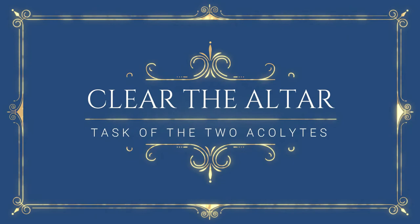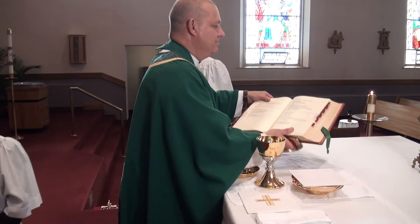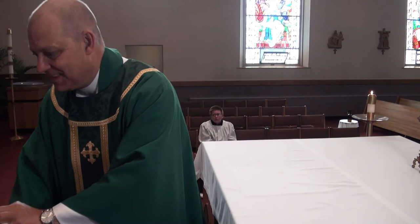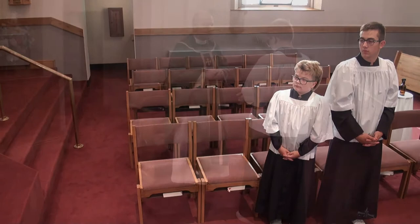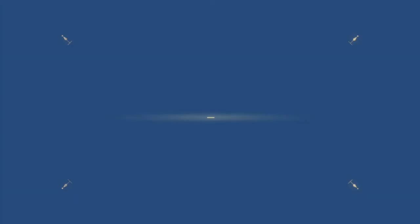Once everybody in church has received Holy Communion, it's time to clear the altar. The two acolytes come forward to home base. Father will begin giving you different things from the altar to return to the credence table. Just wait at home base, unless Father asks you to bring the cruet of water with which he will purify the vessels. It's time for the prayer after Communion. When Father says, "Let us pray," the cross bearer brings the book to the priest. Once the prayer is concluded, the priest will again gently close the book, and you may return to your place to prepare for the recessional.